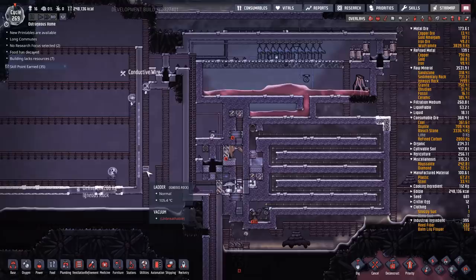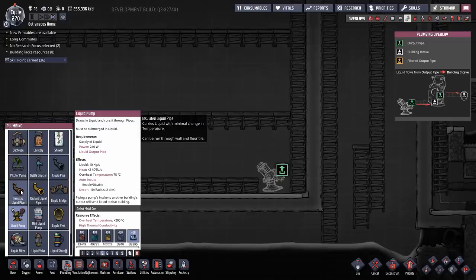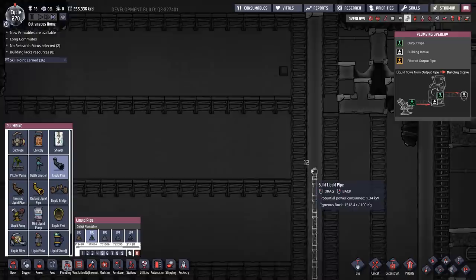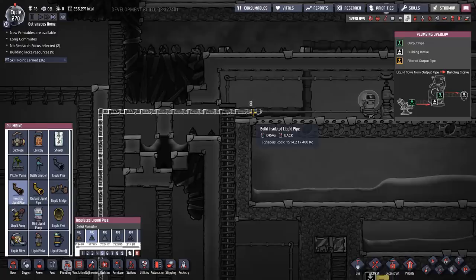We also want to put in a pump here. Let me start planning ahead. We can use just regular liquid pipes for the early phases because this is all in a vacuum — we don't have to worry about temperature transfer anywhere here. Once we get up to there I'm probably going to start switching over to insulated pipes and we'll go with igneous. We don't need anything too stringent here. This is also a vacuum, so why waste?